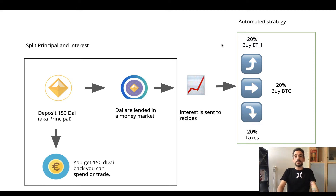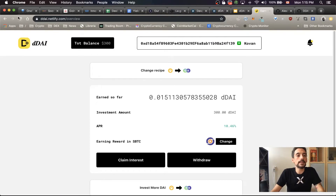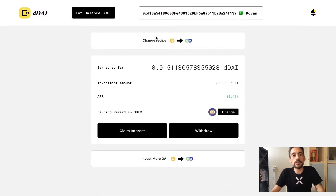Let's see how the dApp looks. This is my current position in dDAI: I have 300 deposited, this is the amount of interest I've already earned, and we can see the APR is around 10.46% on the Kovan network. Right now I'm earning my interest in synthetic Bitcoin. This project works by combining Kyber Network, bZx Fulcrum, and the Synthetix platform all together.